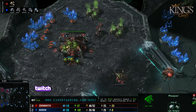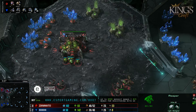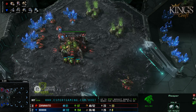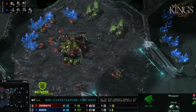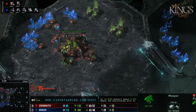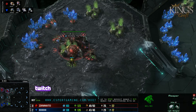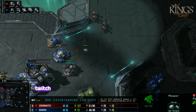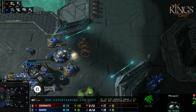Vortex doesn't have a second gas, so maybe just one Ravager or additional Roaches. If he made a couple of Ravagers, that Widow Mine could be pretty bad for Ryung — it just takes two Corrosive Biles to kill it. Ryung really needs a tank to defend, essentially. If it's just a bunker with Bile units, the Ravagers will just constantly keep Biling it down, forcing money out.